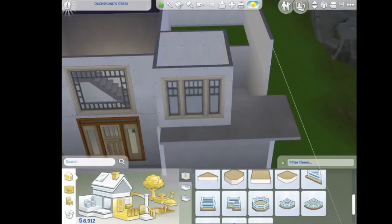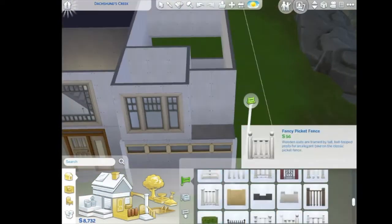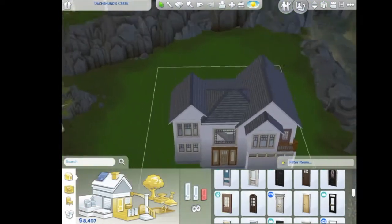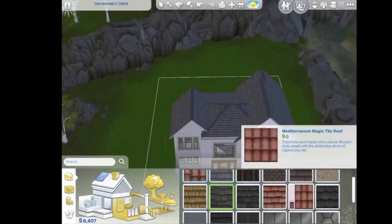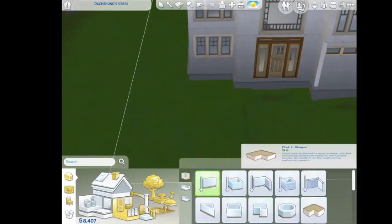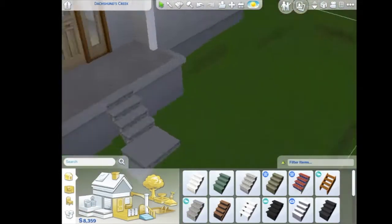It is a split level, so that means the kitchen, dining room, and living room are upstairs. And the bathrooms are actually downstairs. I forgot to do a room downstairs and you'll see later.